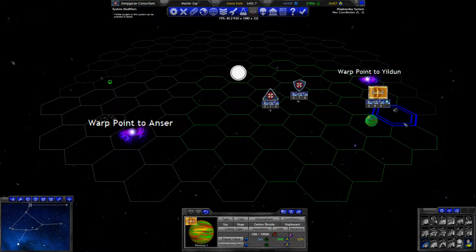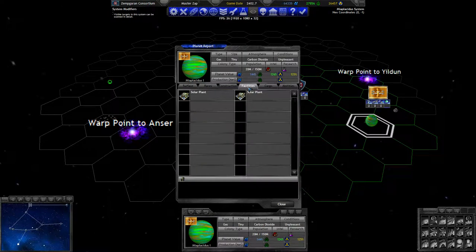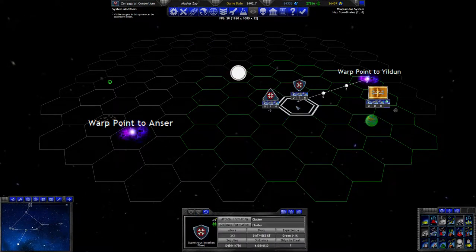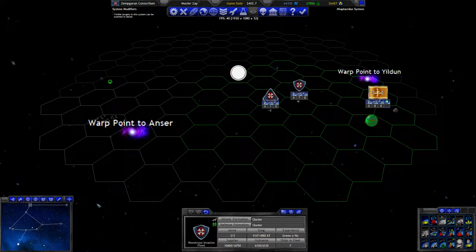Look at what you can see with sensor ranges - like colonies, and more importantly like undefended colonies. I think this invasion fleet is going to take a slight detour. The thing is, he should have his attack fleet right behind this warp point, so we're probably going to face off against each other pretty soon.